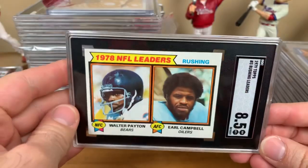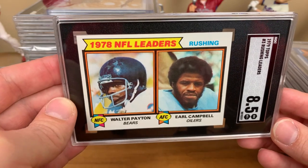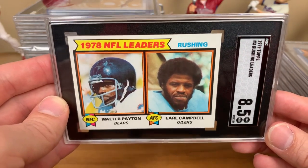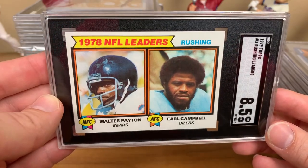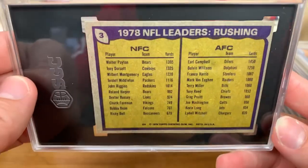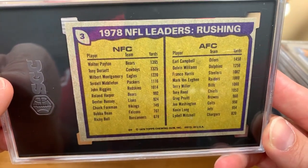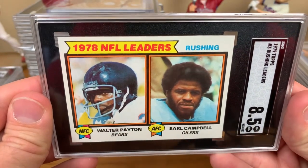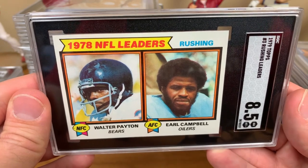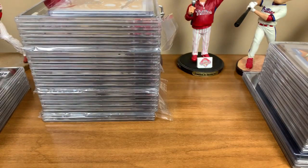Final card for Mike is a 1979 Topps Rushing Leaders featuring two guys who were fairly good — Walter Payton, Earl Campbell. A little more than fairly good — an 8.5. Two all-time great Hall of Famers who both led the league in rushing yards that year. Look how few guys had a thousand yards. It's getting to that point again now because it's become such a pass-heavy league. But man, that is a cool card. Congrats on that one, TTM Mike.